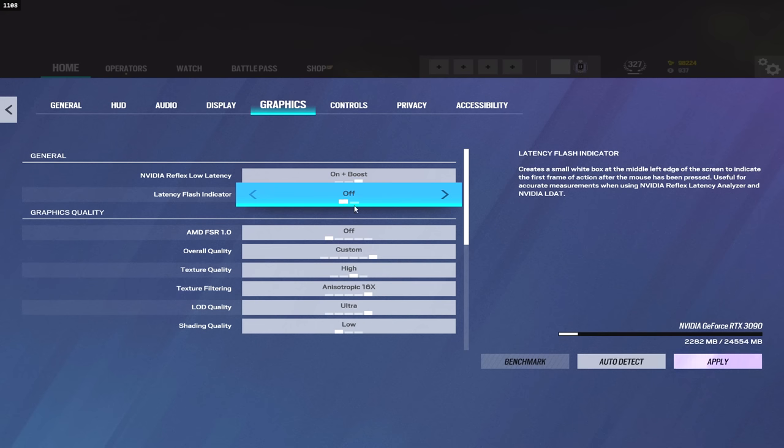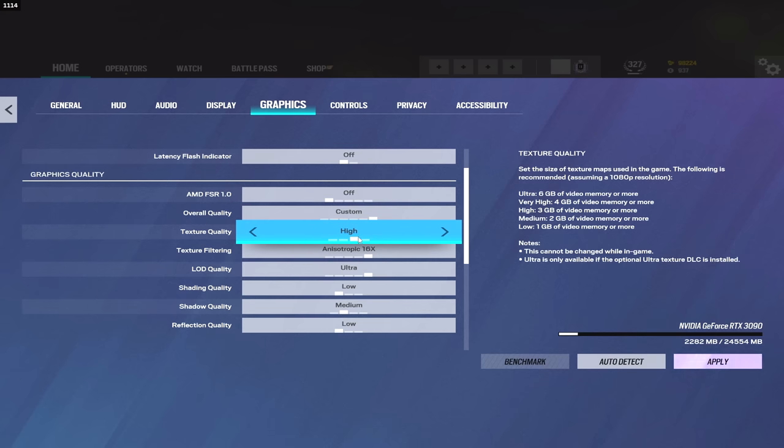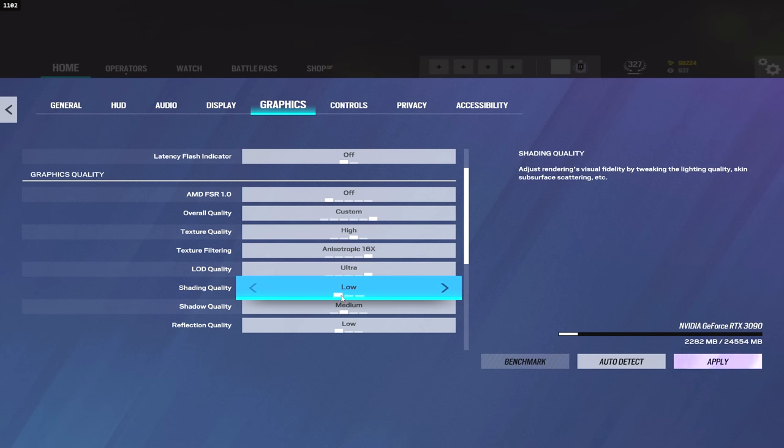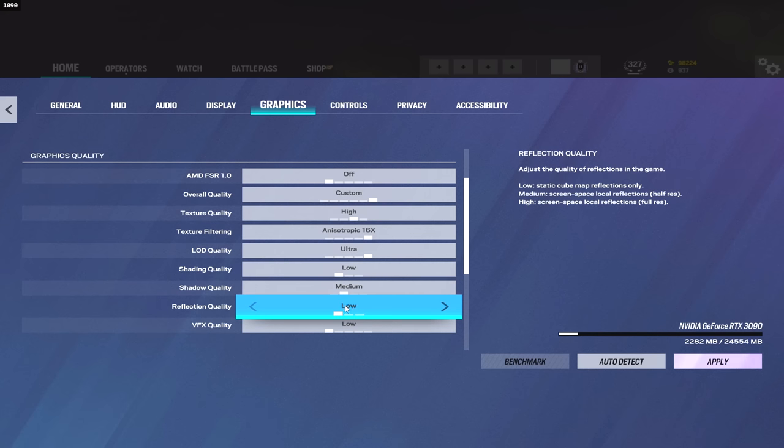Moving on to graphics: I have Nvidia Reflex Low Latency set to on plus boost. The latency flash indicator is off — definitely make sure this is off, it's kind of annoying if you have it on. Texture quality on high — I'll move this around sometimes between very high and low, but right now it's on high. Texture filtering 16x, LOD quality set to ultra, shading on low, shadows set to medium. Definitely make sure your shadows are set to medium — if you have them set to low you won't get dynamic shadows, which includes player shadows. That can help you get really easy pre-fire kills, so make sure shadow quality is set to medium at least.